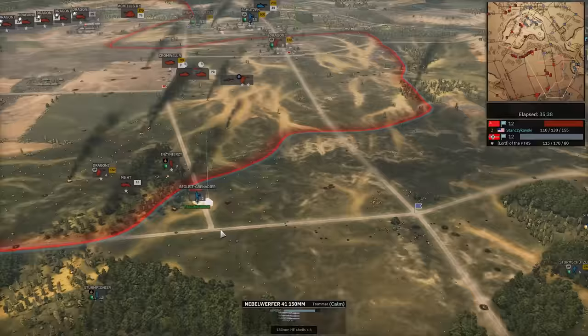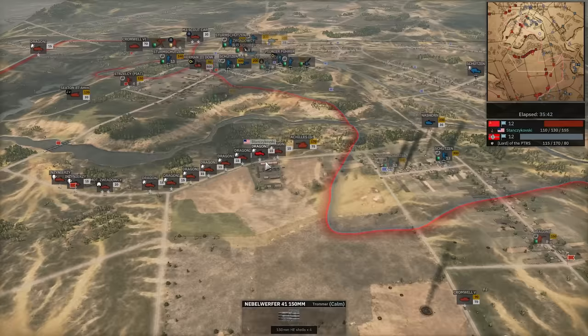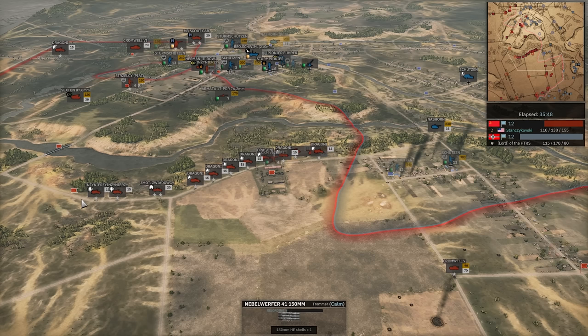Cromwell 6 finding those Maglites out in the open on the run. Infantry pouring in — 1, 2, 3, 4, 5, 6, 7, 8, 9, 10, 11. That's like literally 20% of his infantry. That's 20% of his infantry right there.